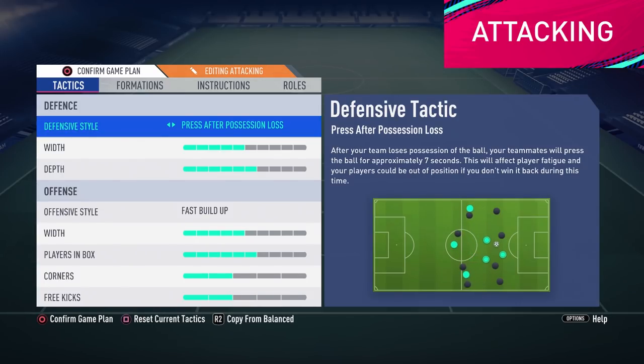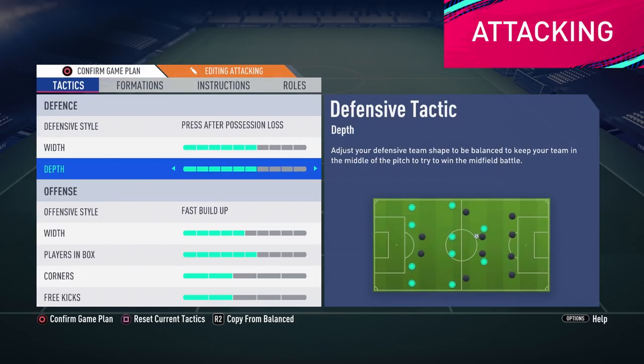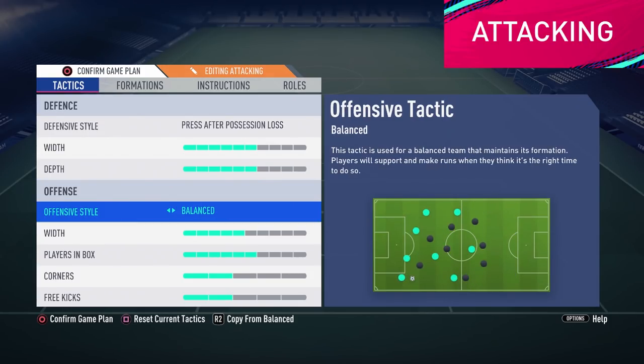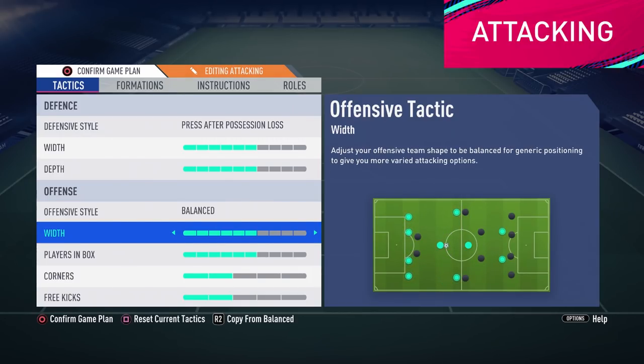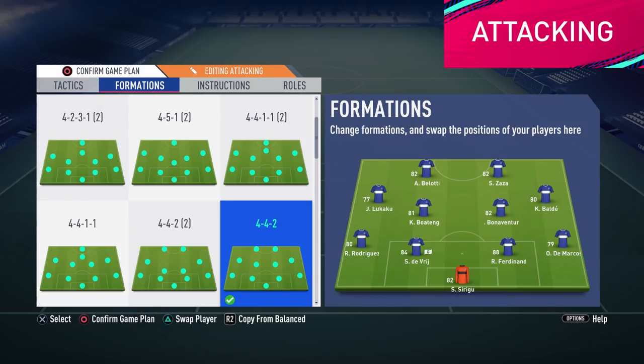Moving over to the attacking game plans. Here we will use a similar version of our balanced default game plan but with a more attacking twist. This can be used when you are trailing but have a lot of time to come back, or when you face a weaker opponent that you are completely dominating. Here we are using press after possession loss, 6 on width and 6 on depth. This will give us a more aggressive defensive structure but without going crazy. In the attack we are still on balance but with more attacking values — 6 on width and 6 on players in box. Also we slightly increase the corners and free kicks to 3.